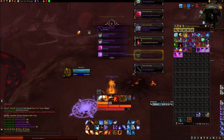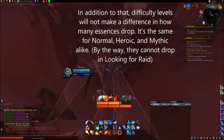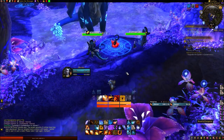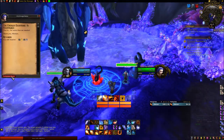Also, you can only do these on one difficulty a week — you can't get them on Mythic and then run it again the same week on Heroic. Once that is done, you get Essential Consumption, which is similar to Lucid Strength, wherein you click on the heart and an RP event occurs.